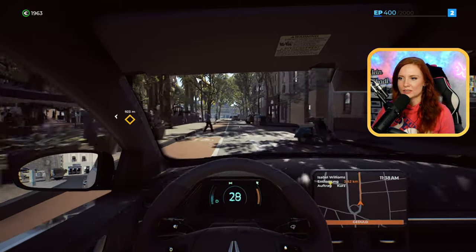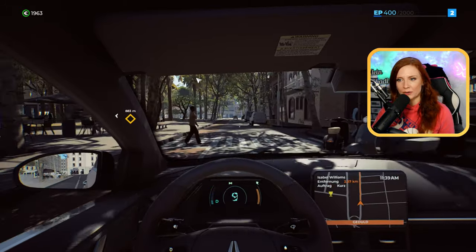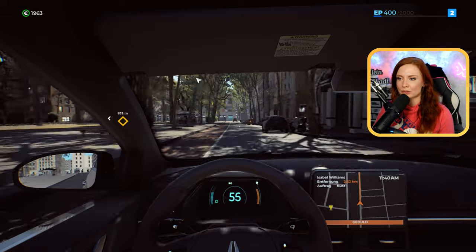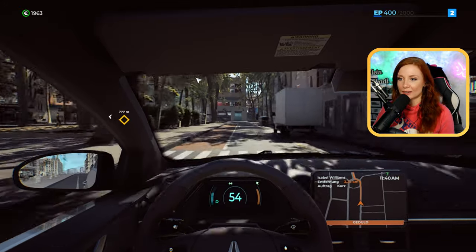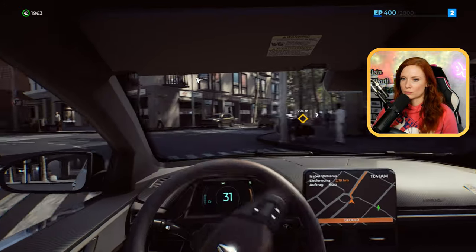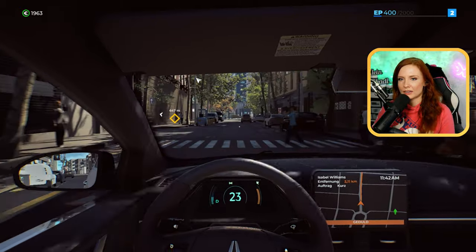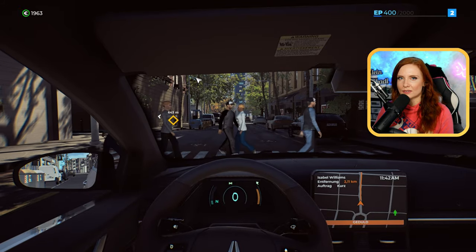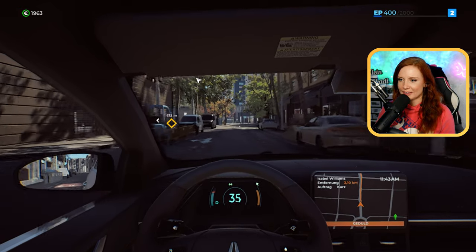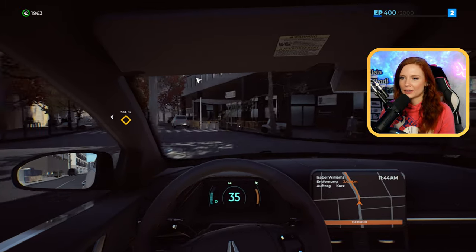Nehmen wir doch mal Isabel Williams – mit leicht. Also wir müssen darauf achten, wie wir fahren, sonst verliert der Kunde die Geduld. Ich frage mich immer noch, wo die andere Person herkam. Warum wir zwei? Es waren wahrscheinlich zwei, die dann da bei uns eingestiegen sind. Das ist ein Spiel, wo man zum Teil wirklich ein bisschen Geduld mitbringen muss, zumindest wenn man vernünftig die XP haben möchte – an der Ampel halten, vernünftig fahren und so weiter.